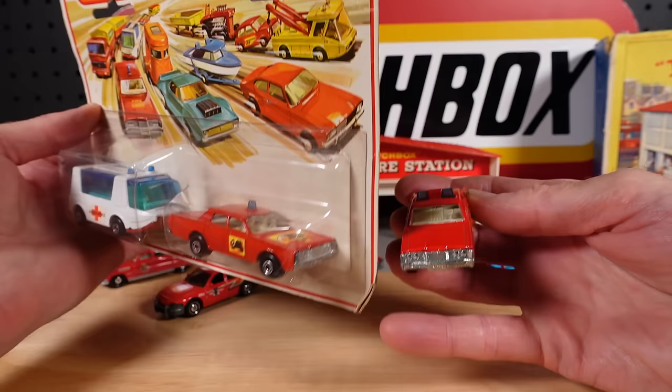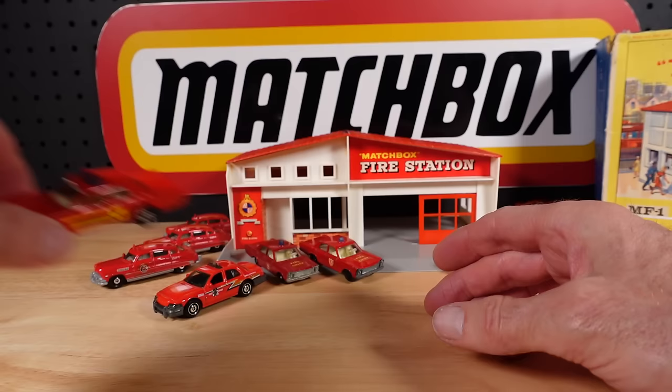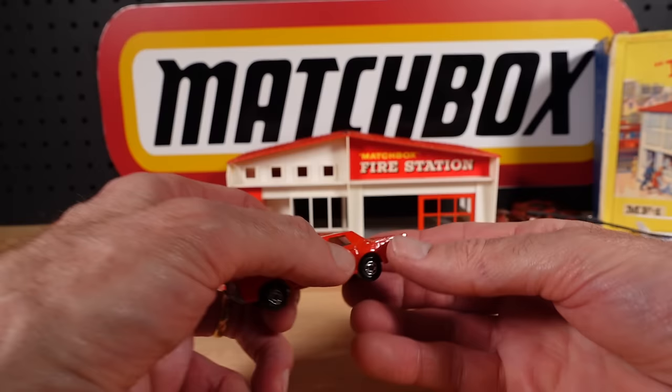Same base but changed up the roof and interior, and a different sticker on the door — so he has a well-earned place. Sticking with the '70s, this very strange-looking beast came out in a few colors too, but this is the fire chief one. One more fire chief — I think we've got a double. Oh, that was in the two-pack, yes.